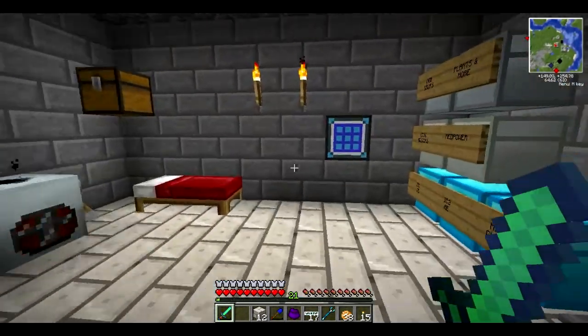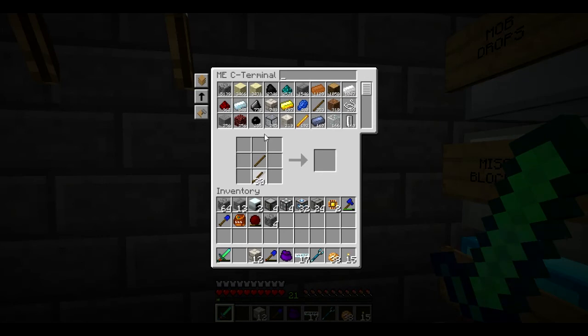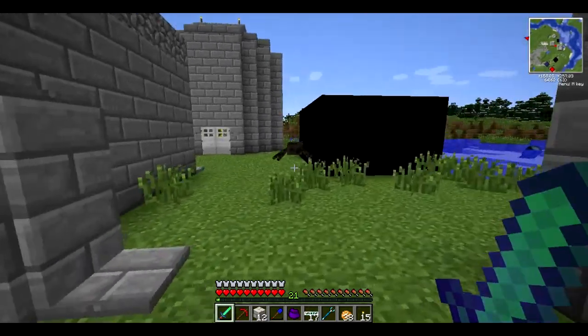Let me just make a quick pickaxe here. Let's make it red — I like ruby — and I'll enchant it with 20.